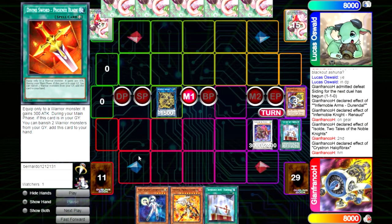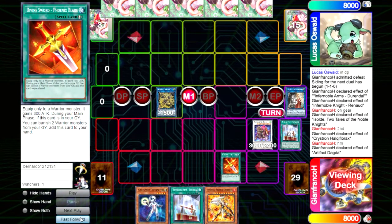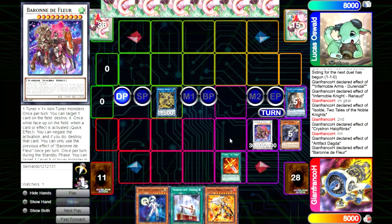We trigger that, we pop it — the entire combo had hand trap protection and now we can play through Dark Ruler. Could be optimal, could be not. If they had a Bell we would rather just have Gear Freed.